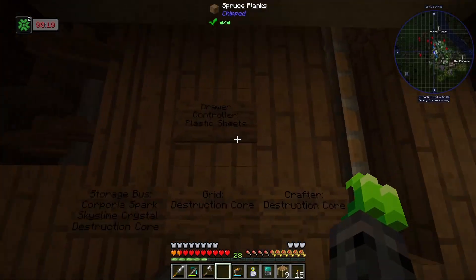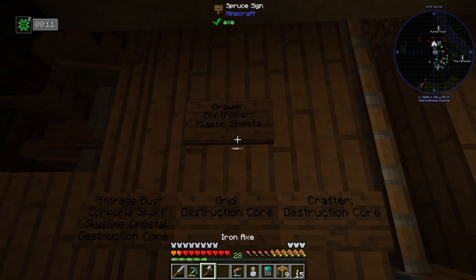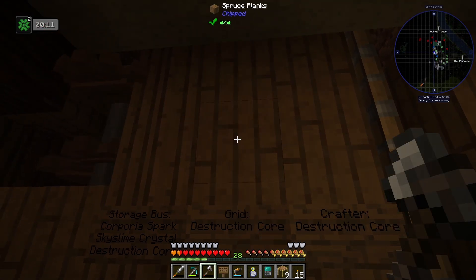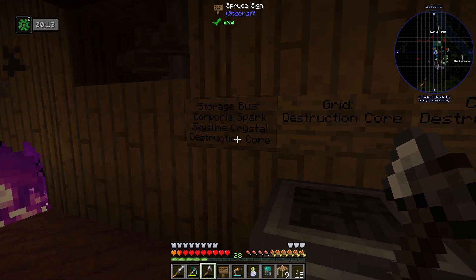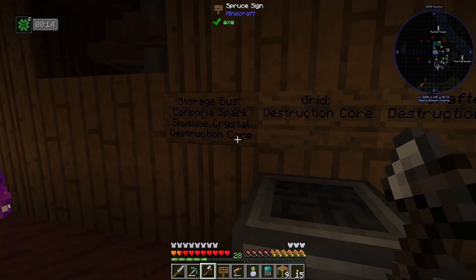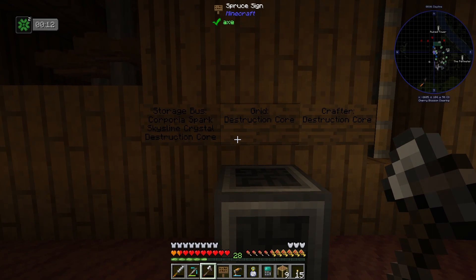Downstairs, we can see our board drawer controller, and we needed plastic sheets. Well, we got those plastic sheets quite a while ago, but now we have the drawer controller — that has been checked off of our list. So we're close to being able to make this storage bus, but we need to do some things before that, and one of those things is the destruction core. That is the prime item we need for a lot of our refined storage setup, so we're going to have to do that next.